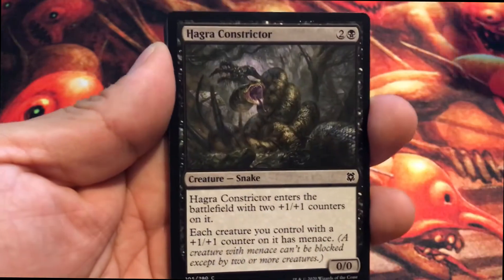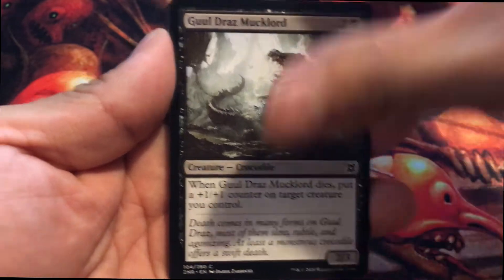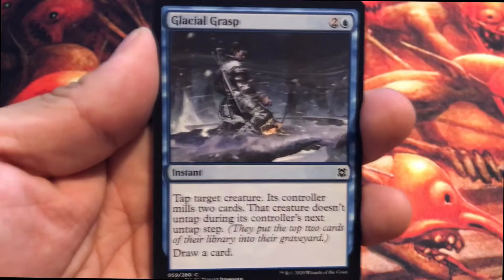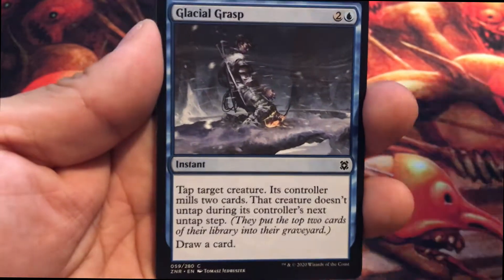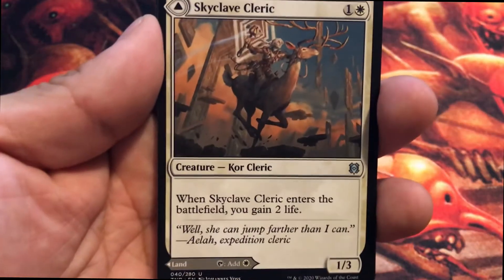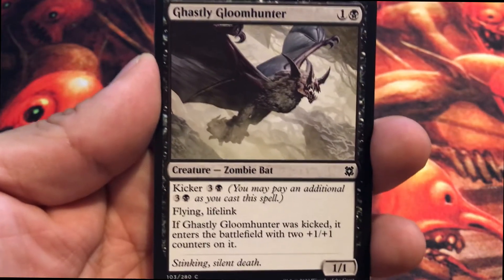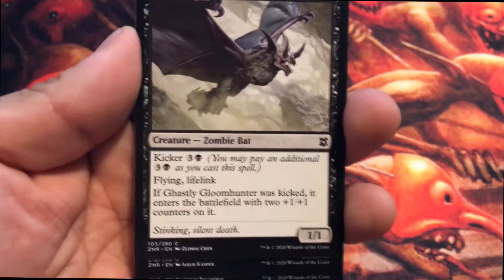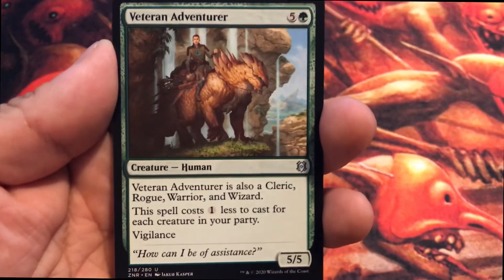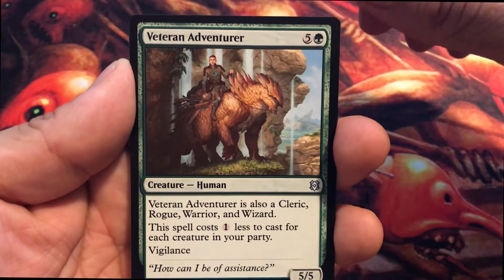An island, Hagra Constrictor, Glasspool Mucklord, Scale the Heights, Mire's Grasp, Glacial Grasp — and Cinderclasm is our first uncommon, Skyclave Cleric, Ghastly Gloom Hunter. So we only got two uncommons there, and then we got another here in the common slot. That's weird — why did I get that common before the uncommon?